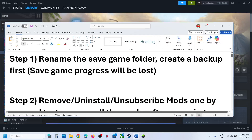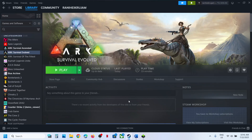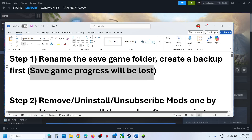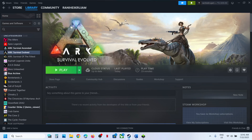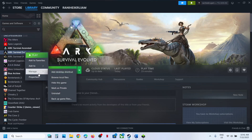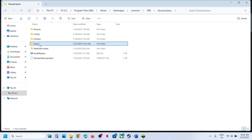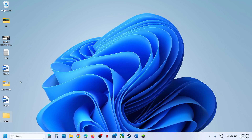The first step is to rename the save game folder. Before you rename it, create a backup because you will lose all game progress and have to start everything from scratch. To rename the save game folder, right-click the game, select Manage, click on Browse Local Files. Open the Shooter Game folder, find the Save folder, right-click, copy this folder and create a backup.